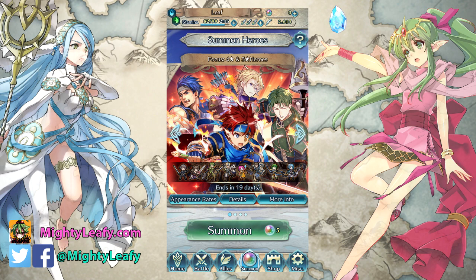Setsuna comes with the Assassin Bow Plus if you get her at 5-stars, which you can then upgrade to a Guard Bow via Weapon Refinery — very good for those of you who have pulled Halloween Jakob, an armored archer who benefits greatly from the built-in Distant Defense 3 that the Guard Bow has. If you pull her as a 4-star, she has Bow Breaker 3, which is incredibly powerful in the meta right now because there are a lot of Brave Lyns running around.